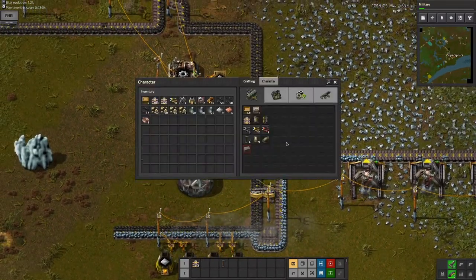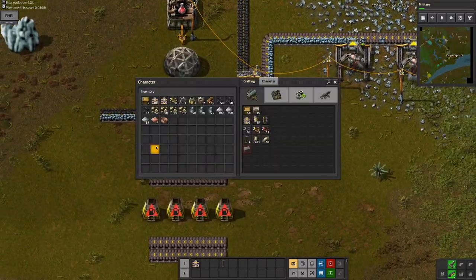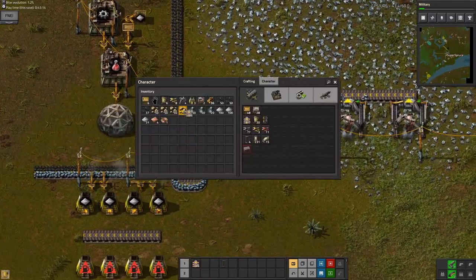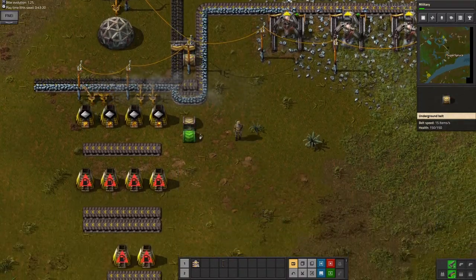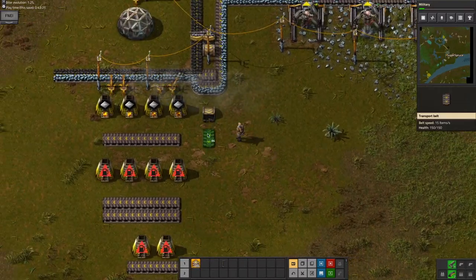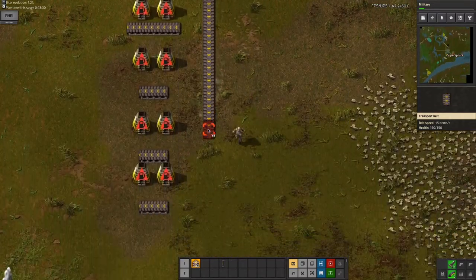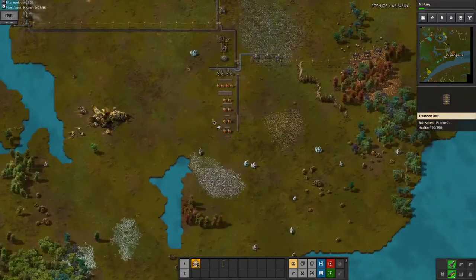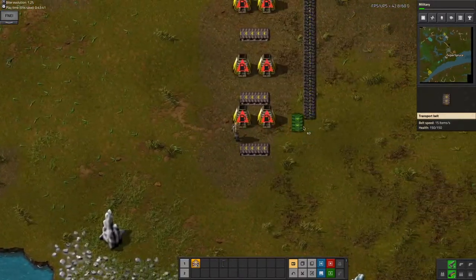The other thing I unlocked is underground belts, which means you can place some belts under others, which is huge. Essentially, this coal will be used for fueling stuff. I will eventually be splitting these off into other branches, but right now I'm critically low on copper, so I'm not going to do that at this point.